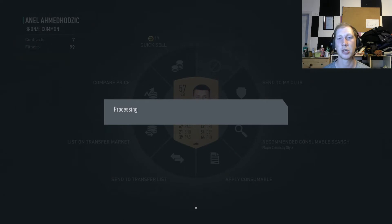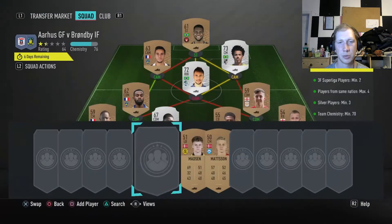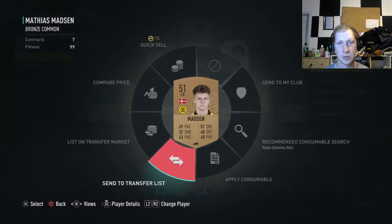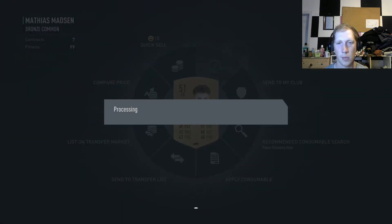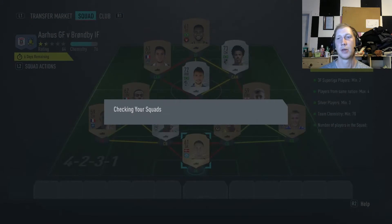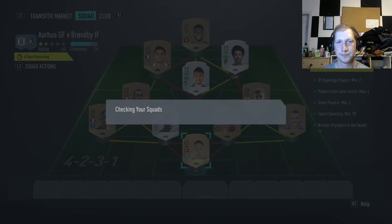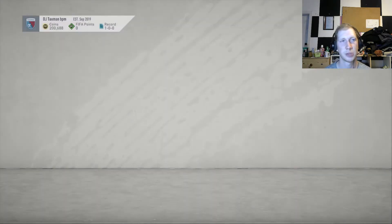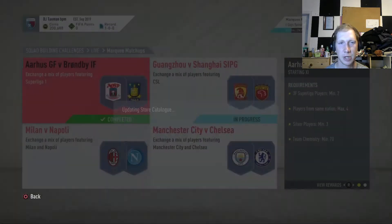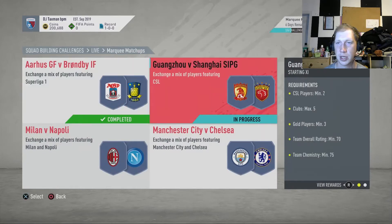We'll submit this and get a small election players pack - hopefully we get something good from that. It's just more players to add to the club. Pretty much done with untradeables and bronze pack players which is fine. We'll claim that - it'll take us to the store but we don't want to open the packs just yet. We'll open the packs at the end to make it a little bit more exciting.